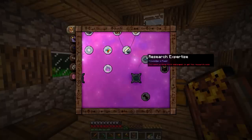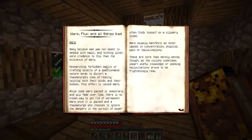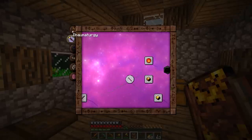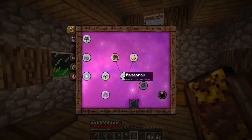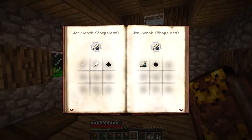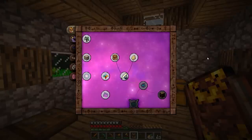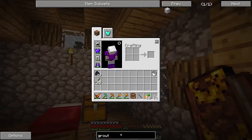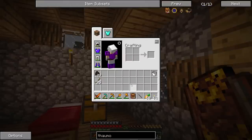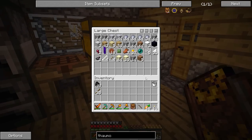One thing we're going to need to find is the Research Workbench. What I really need — let me see if I can find it, maybe it's in NEI — I think it's called a thermometer. Yeah, there we go. So it's two gold ingots, glass, and then two shards. That should actually be pretty easy.